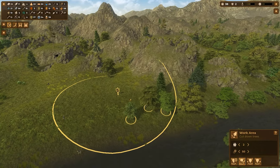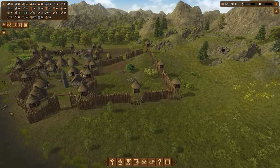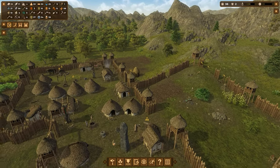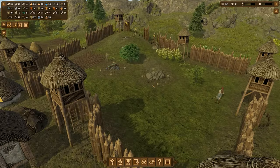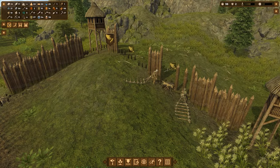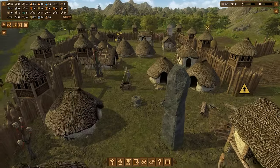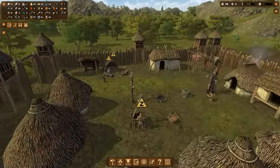I need to move the logging area a bit further so they can actually chop down those trees. They're bringing sticks and straw — fine, that's good.